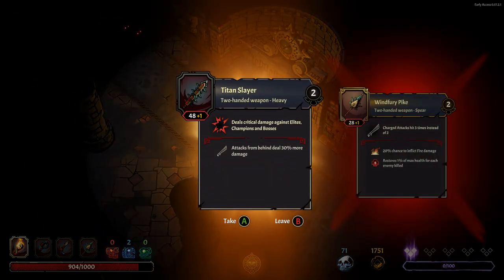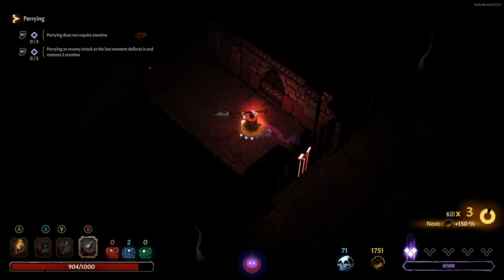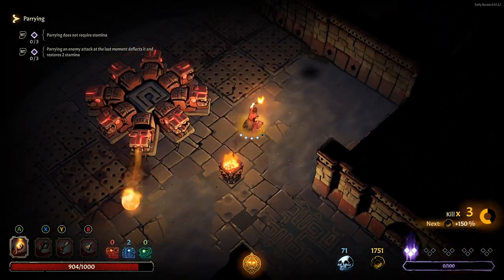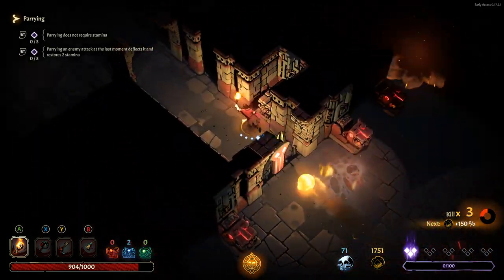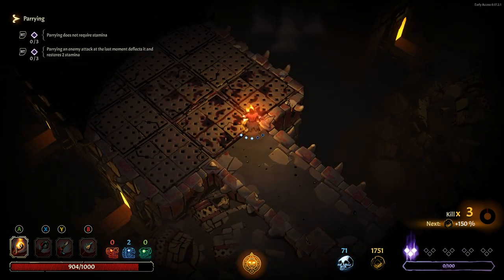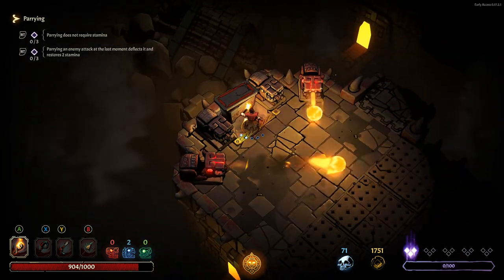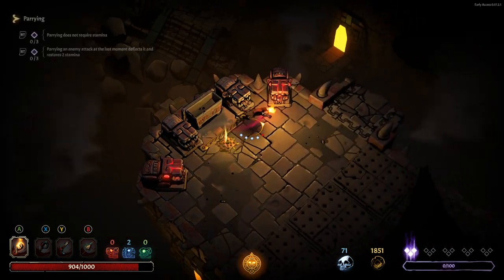Look at this bad boy — way more damage, crits against elites. I'm not going to take it because it doesn't have the healing on it, but if it did I would have taken it. I'm just going to keep going through here. A door shut on that guy — oh, damn, it's close. Hey, extra chest — nice. And this shield again, okay thank you.